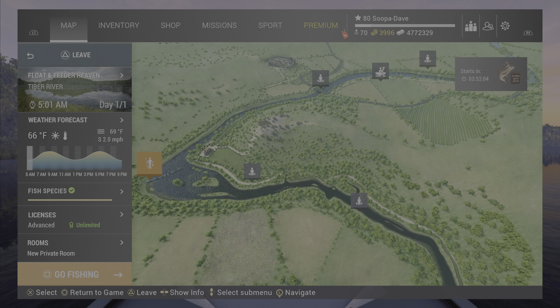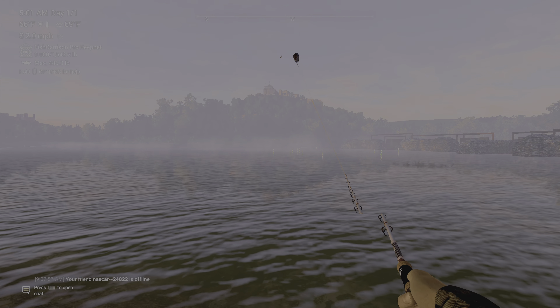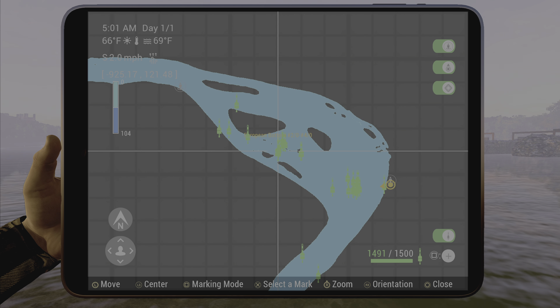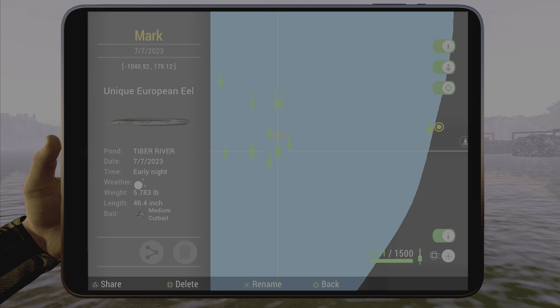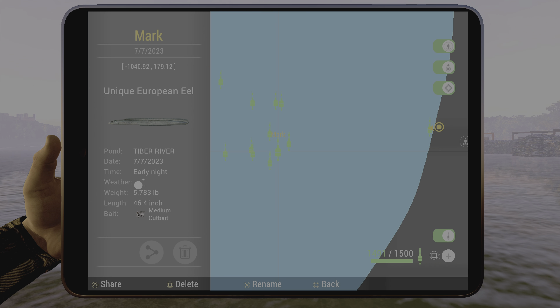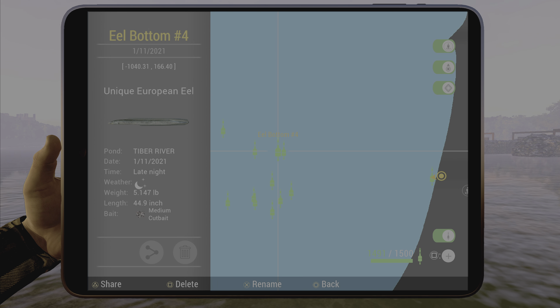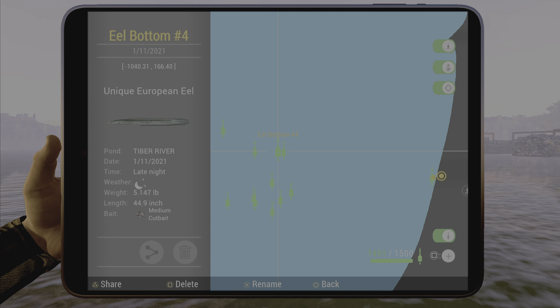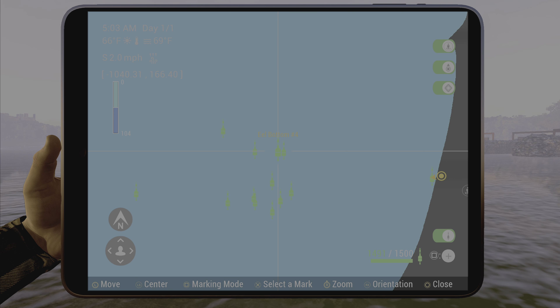I'll show you the spawn at the float feeder area. Come up to the water right here — they'll be anywhere out here. I'll show you the two marks you can cast in between. Right here you can see negative one thousand forty at 180 degrees, and over here one thousand forty at one sixty six. You can use a number four hook if you want, but number two seems to be the best for them. Hopefully this helps you out — we'll see you next time folks, have a good one.